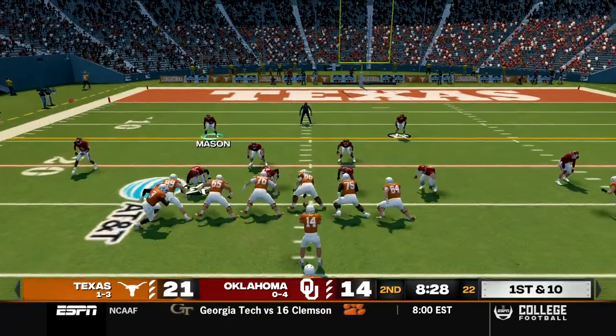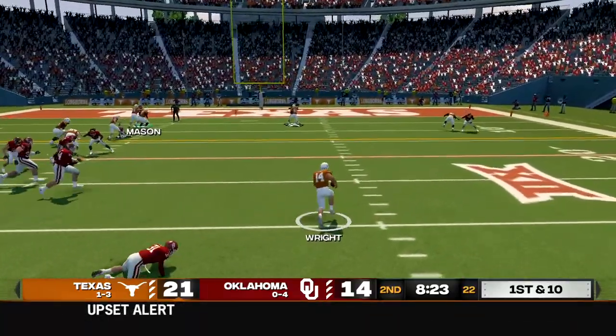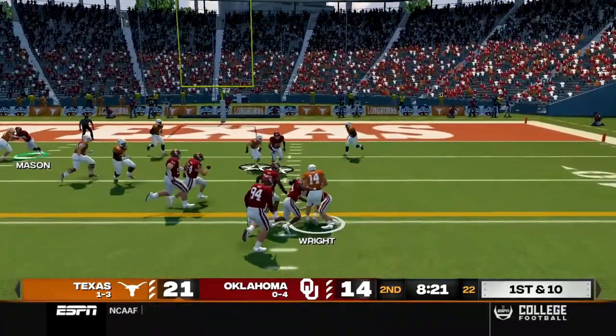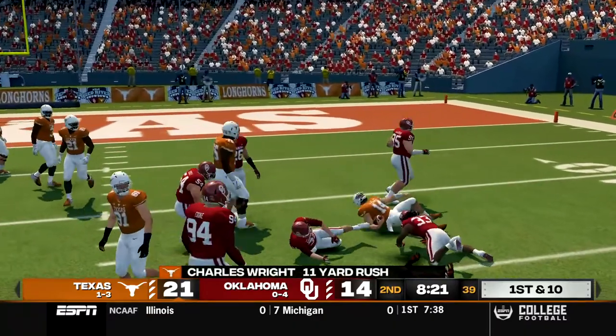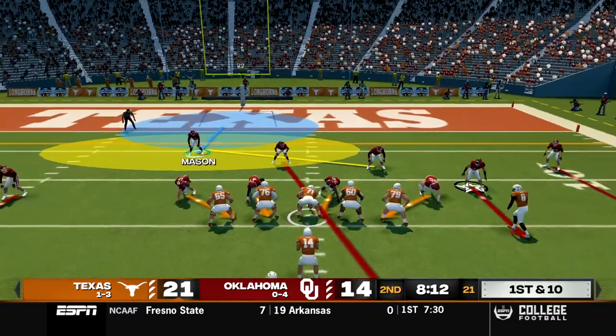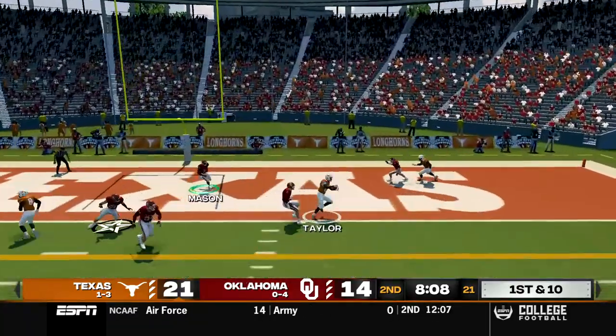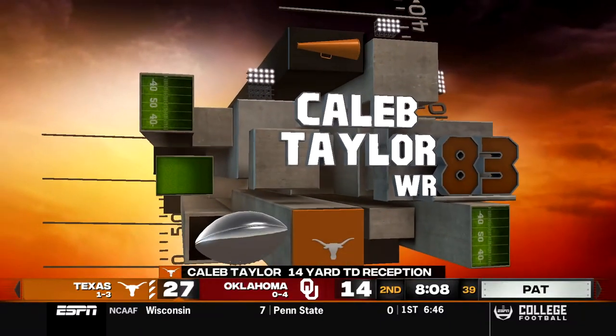First and ten, Wright in pistol, takes the snap on a read option, goes to the outside, breaks one tackle. That was a chance to get him in the backfield and now Wright will be able to run for a first down. First and ten with eight minutes to go in the half, Wright out of shotgun, takes the snap on a play action, goes to the end zone, caught by Taylor. Touchdown Texas.